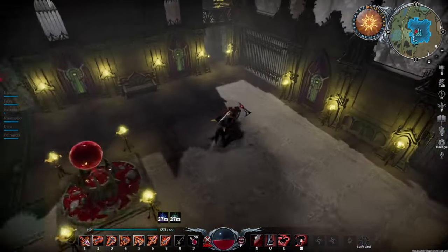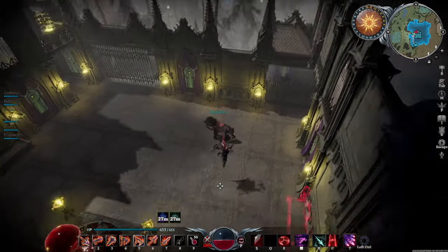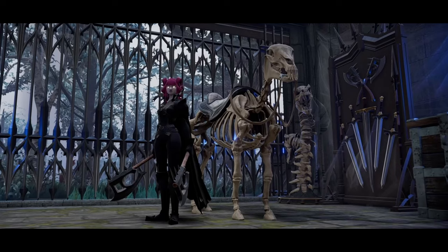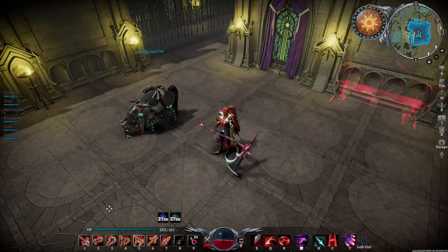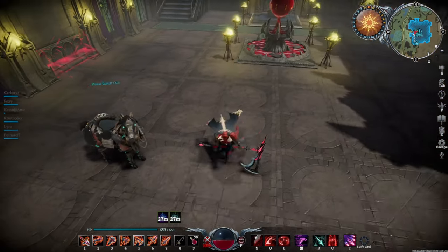Currently when you make a vampire horse, whatever saddle you put on there kind of determines the look of the animal. We already know that there's going to be a skeleton horse coming up from the Legacy of Castlevania DLC cosmetic pack. I think having that and the Gloomrot one isn't enough, and I think it would be cool if you could customize your horse by interacting with the saddle. They've shown that in 1.0 we're going to be able to change the colors of our outfits, and I would like to be able to change the color of our horses or change certain features of the horse through default-based options.